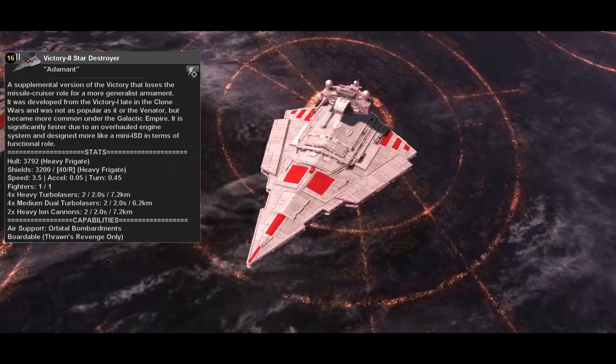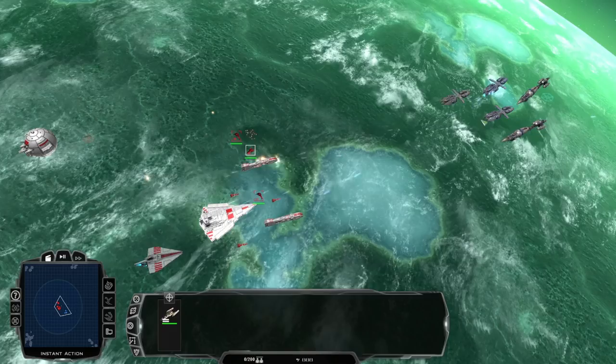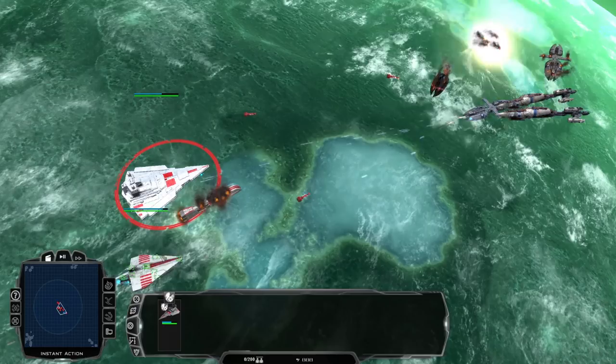Next up is the Victory II Star Destroyer, coming in at 3790 hull and 3200 shields. This ship can spawn one fighter one time only and comes with four heavy turbo lasers, four medium dual turbo lasers, and two heavy ion cannons. The reason we're choosing the Victory II Star Destroyer over the Victory I in this instance is because in Fall of the Republic, the concussion missiles in the Victory I variant do not bypass shields.